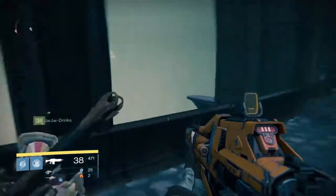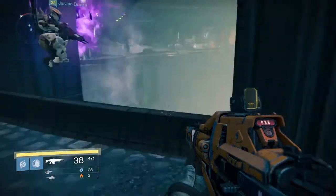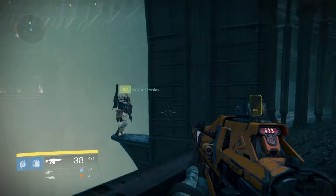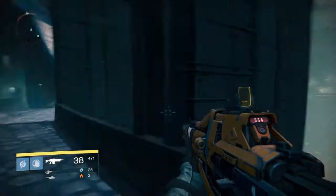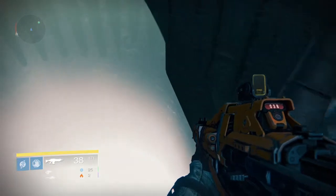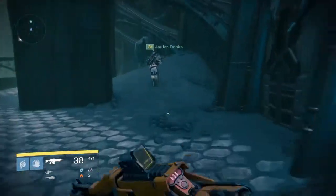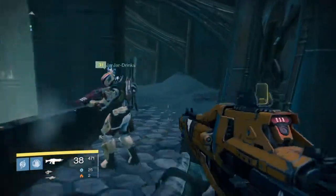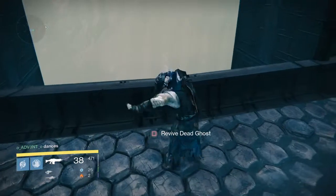Anyway, the next area is the Circle of Bones. This area is also on patrol on the Moon — you guys have all been there, it's that place where the two ships drop off Hive left and right. Go all the way to the right side and there's going to be that little ledge on the corner. Jar Jar showed me this one — I got on the other side and just tried to fly across. There you go, ghost is right there.